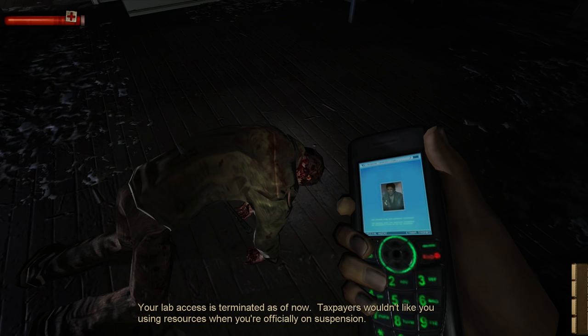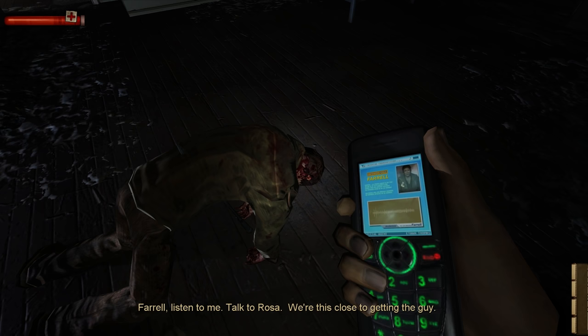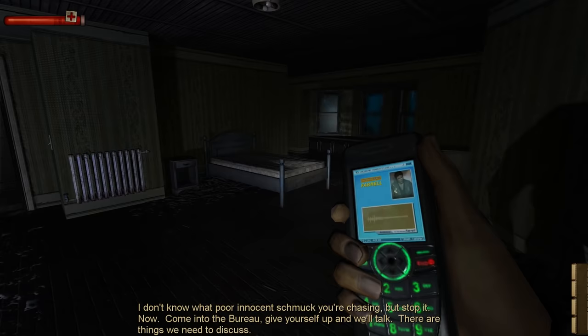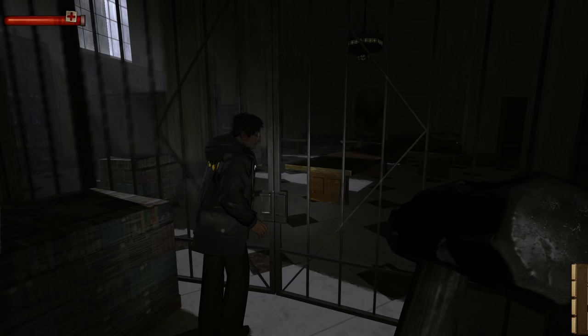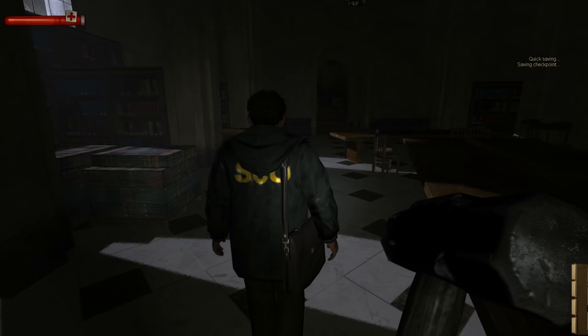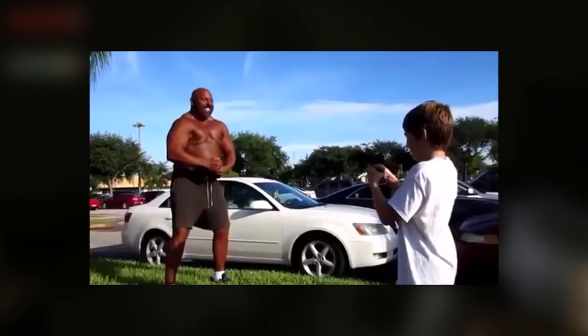Luckily, we have Rosa — a forensics investigator who believes in our innocence and the one we call when we gather evidence. It's amusing how long the game goes before someone from the Bureau cuts off her access. The game dialogue captures it well: 'Your lab access is terminated as of now.' It's too bad — they could've done this sooner to really dial up the tension. Talking with Rosa were moments of relief, and being out there trying to piece things together without her could've added more. We also spend time with Rosa face to face during the library section — and she doesn't even flinch from a taser.